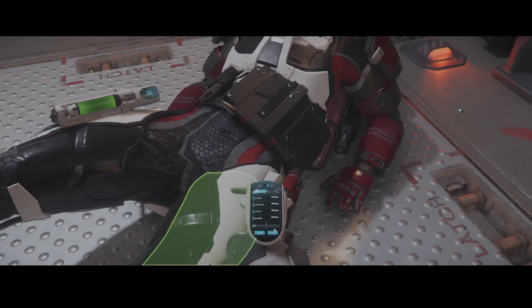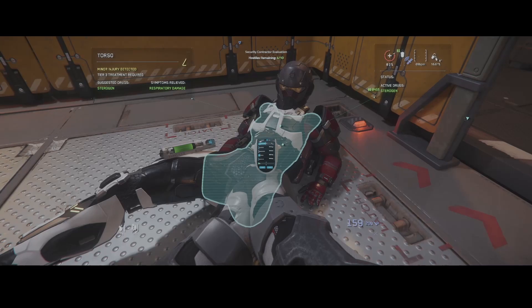The med gun also allows you to treat more severe injuries. You can toggle over and hit auto and it will decide what kind of drugs the player needs to get them back into the fight.